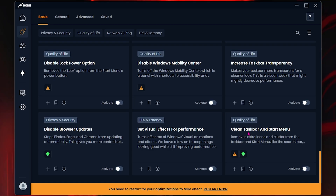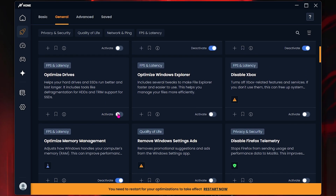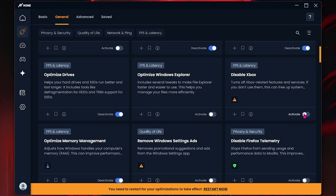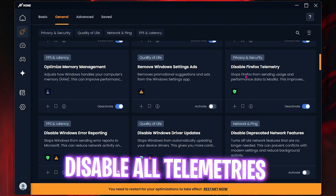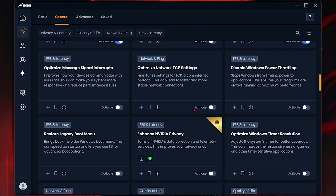You can also debloat your taskbar and start menu by turning on that option — it removes extra icons and clutter to make it completely clean. For the general optimizations, enable Optimized IO Operations to optimize keyboard and mouse performance, turn on Hone Gaming Mode, enable Optimize Drives, Optimize Windows Explorer, and Disable Xbox. Then optimize memory management, disable telemetries for all your browsers like Firefox and Chrome, and enable General Windows Optimization, which is a collection of tweaks to make Windows run faster and smoother.